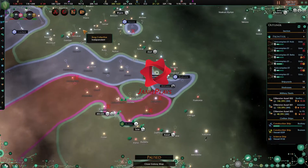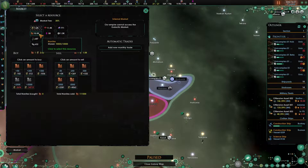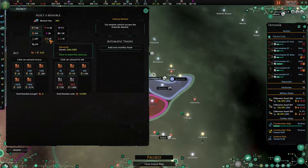Hello everyone, welcome back to another episode of Jamie Plays. Today we're continuing our playthrough of Star Trek New Horizons, we're playing as the Borg, and I'm having a little bit of an energy issue, so the first thing I'll do is sell nanites.